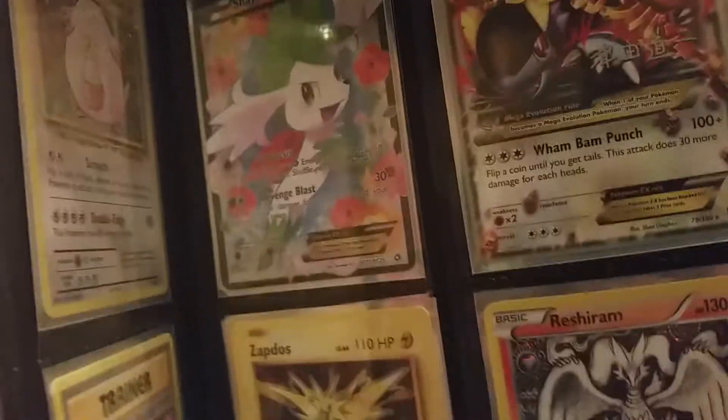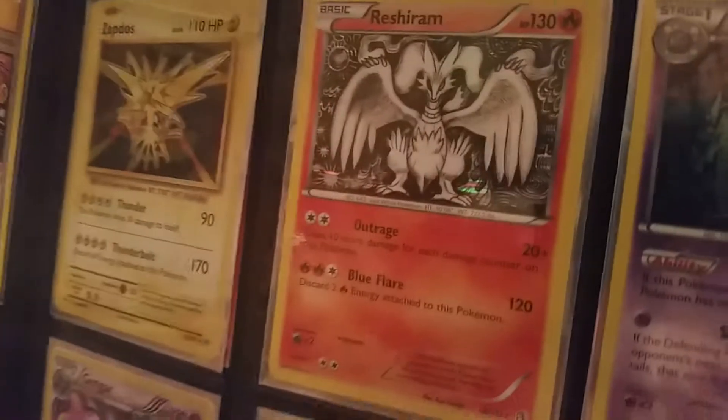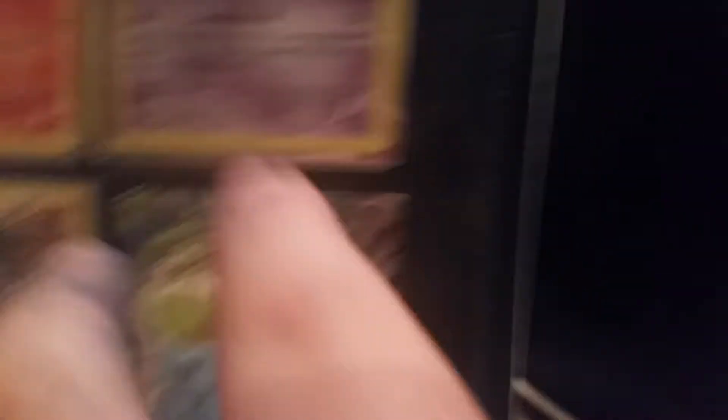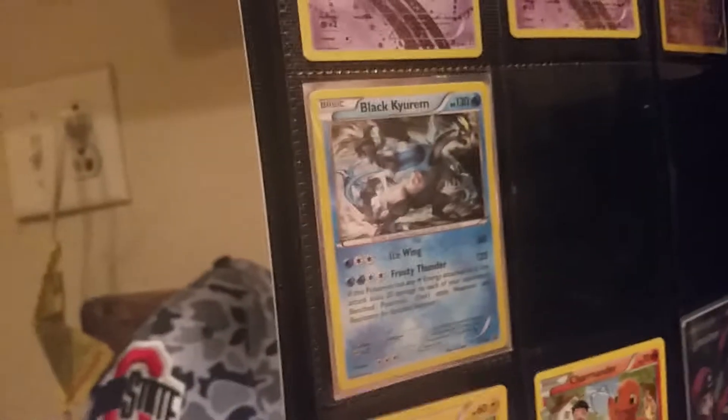Here's some of the other stuff: Shaman Full Art EX, Radiant Collection, Mega Kangaskhan, Pikachu EX, Weezing Hollow, Eversham Hollow, Gengar Hollow, Golem Hollow, Ivy Sword — they don't make these kinds of cards anymore. Jirachi, two Jirachis, Reverse Hollow Haunter, Pikachu, Raichu, Black Karam Hollow, Pikachu, Charmander, and Full Art Pokémon Ranger.